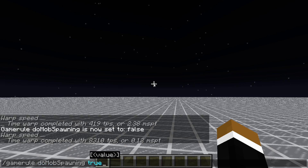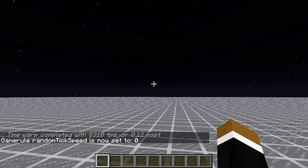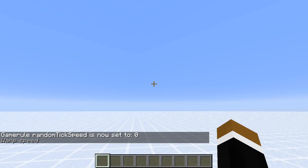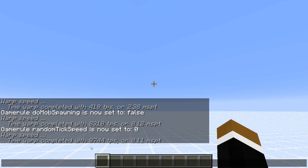Now let's also turn off the random ticks to do another tick warp. And now it's 8,744 ticks per second — about three times slower than 1.12.